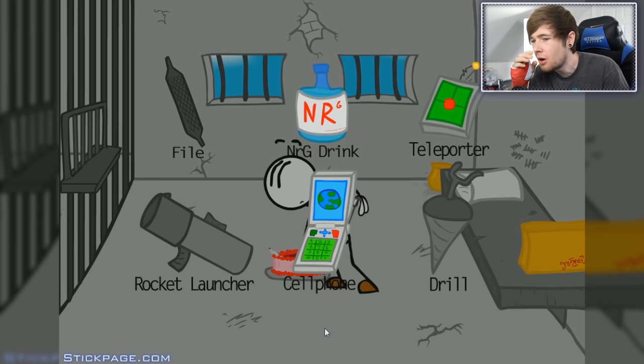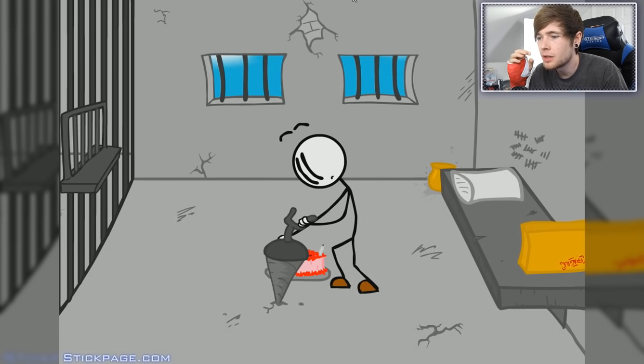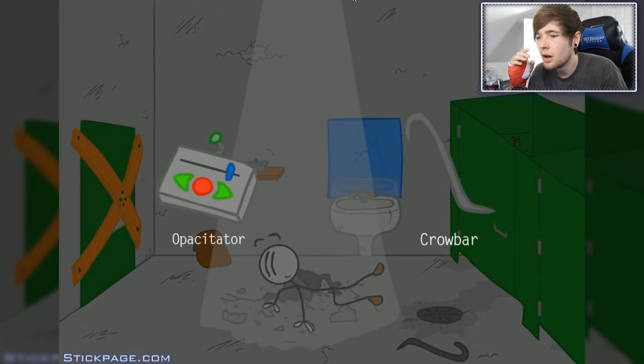Let's try and drill underneath — that seems like a logical explanation. Here we go. Go on buddy, you can do it! That doesn't sound good... oh, it did work! Yes, it worked. So now we're in like an underground abandoned toilet. That's not a great place to be. So we're going to use an opacitator — I have no idea what that is — or a crowbar. Let's use the crowbar.